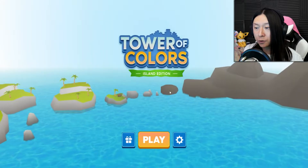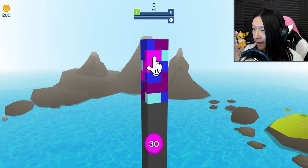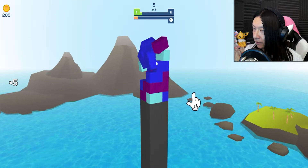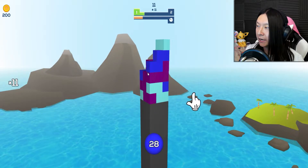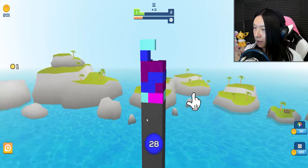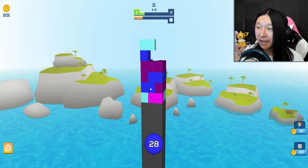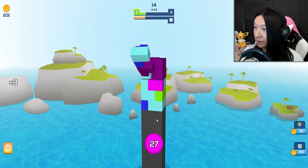Not 100% sure what those coins are used for yet, but let's play level one. It says tap. I tapped and I missed, apparently. And from the looks of it, those balls do have to match up with the color of the block they're hitting. I just want to give everyone a heads up: I am colorblind, so I might be terrible at this as we continue to play.